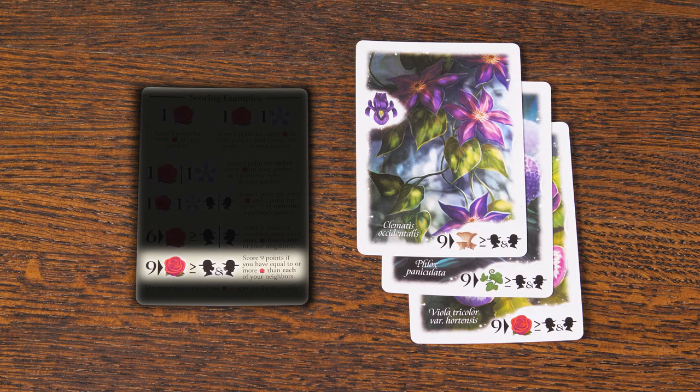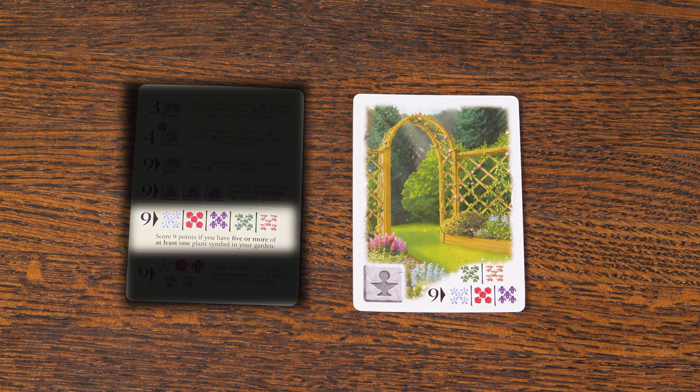This one means that you'll receive nine points, but you must have an equal number or more of the indicated plant type than both of your neighbors. When comparing if you have an equal number or more than your neighbors, you must have at least one of the indicated plant type to qualify. This one here means that you'll receive nine points if you have at least five of any one plant type in your garden.